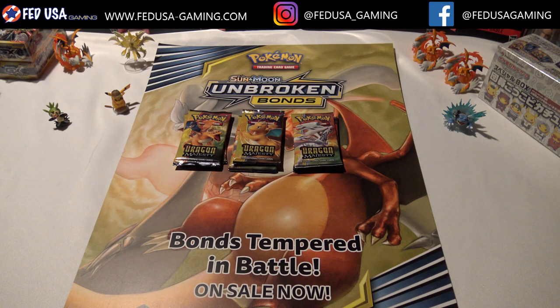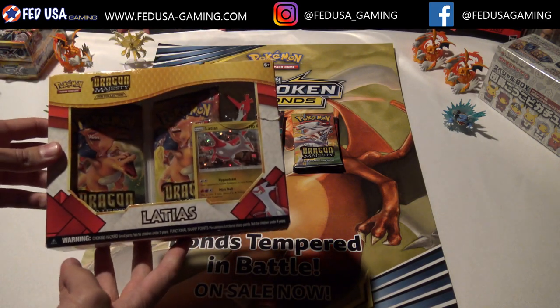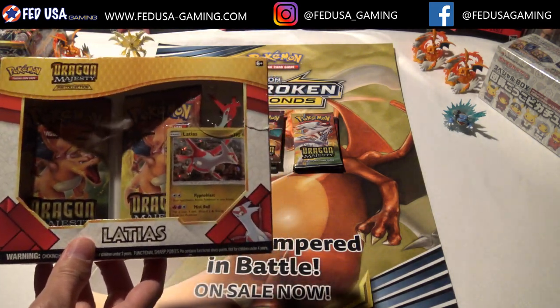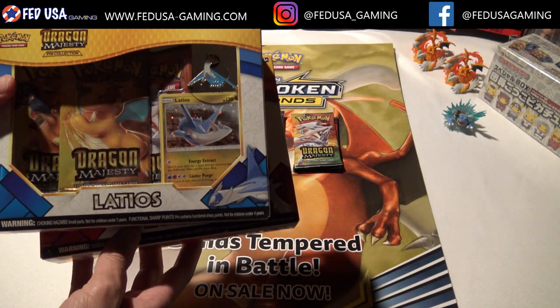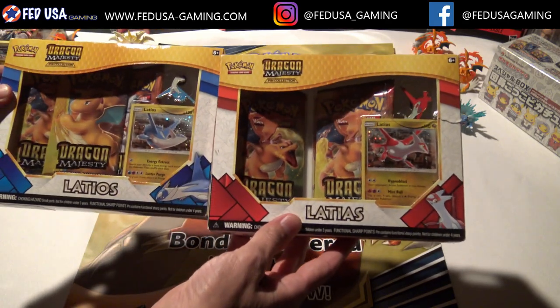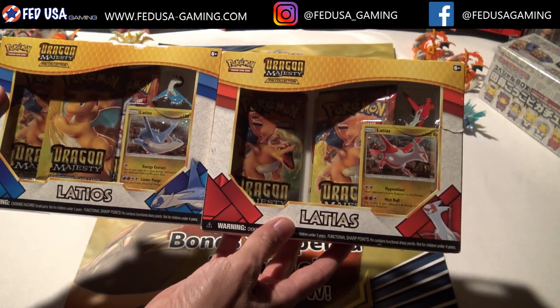We've got nine packs to open today. If you remember Dragon Majesty, you either got it out of the pin collections - Latios. If you've got some of the Hidden Fates collections ordered with us, these are the ones coming out next week, but it'll be Mew and Mewtwo.